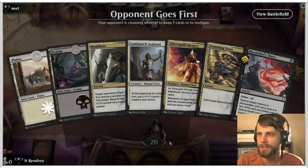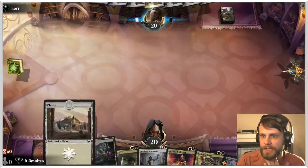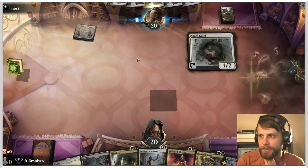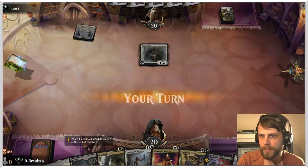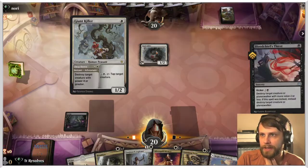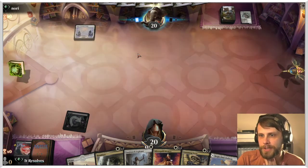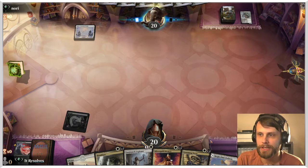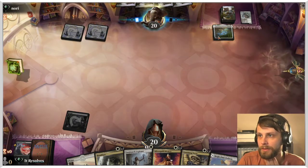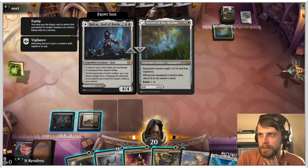Game four — we keep this: two lands, one of each color, about as good as we can hope for. Looks like mono white. I'm going to go ahead and just kill the Giant Killer and try to play as efficiently as I can. We've got Vanishing Verse here to deal with something if we need to as well. Interesting — we can actually just deal with that. I'll play the Aspirant.